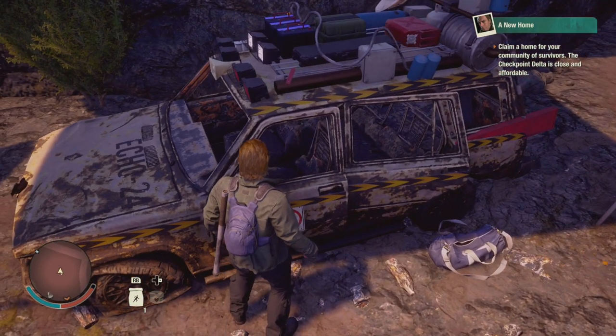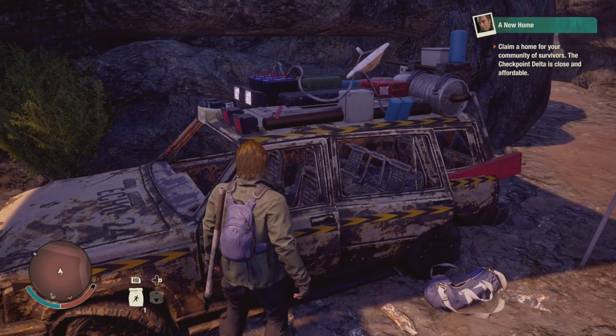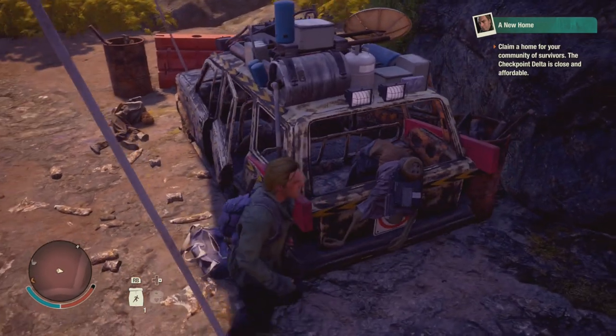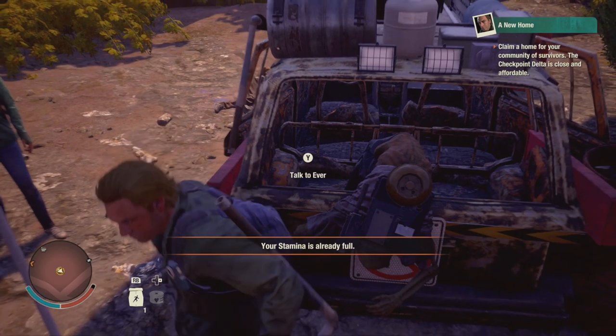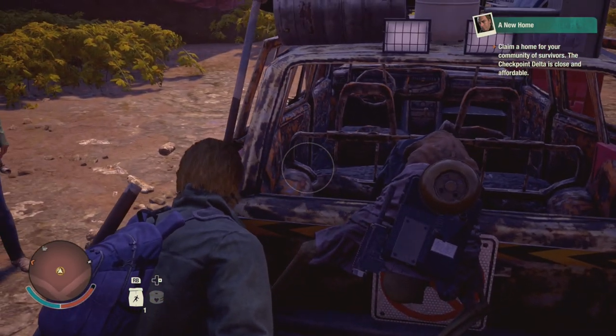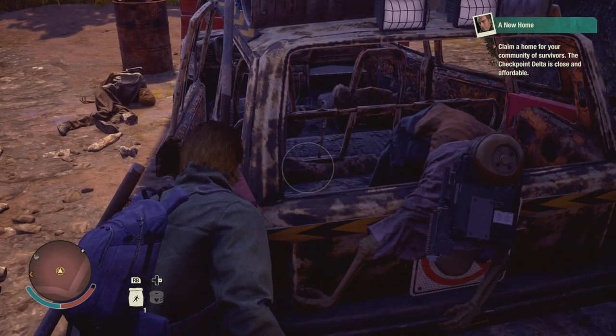We've got some makeshift red fins on the side, and then a roof rack up top full of gadgets, including a satellite dish. Now one really grim discovery about this easter egg is apparently the Ghostbusters met their demise. You can see the corpse there sticking out of the back of the Ecto-1, complete with what looks like a proton pack. So I guess it turns out proton packs may be ineffective when it comes to battling zombies.